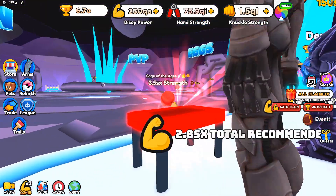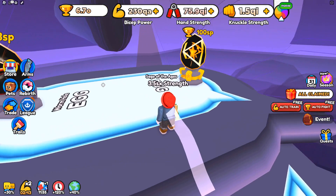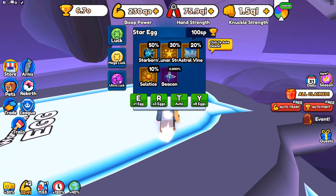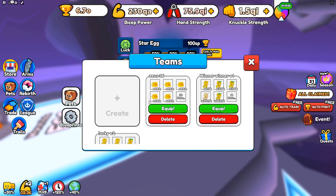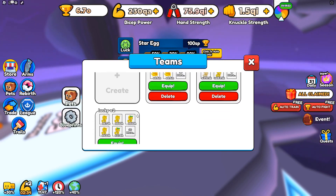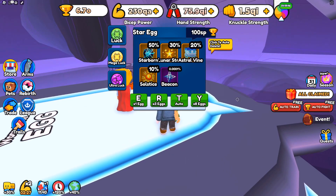We've got 6.7 Octillion wins, so let's go ahead and start hatching some eggs. Right now I've got my ghost pet team, but what I want to do is equip my lucky team — a team of 35 pets with lucky enchantments, most of them Lucky 3 or above. That will maximize your luck. Whenever you're hatching eggs, always equip pets with the lucky enchantment.